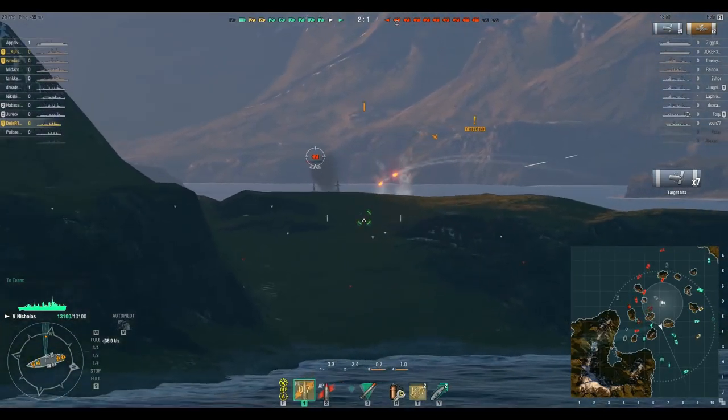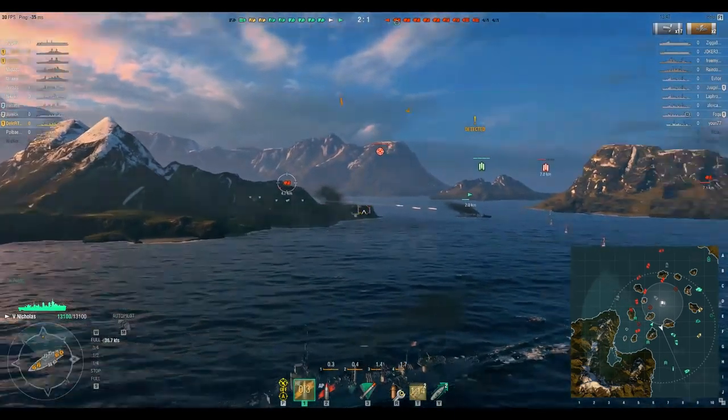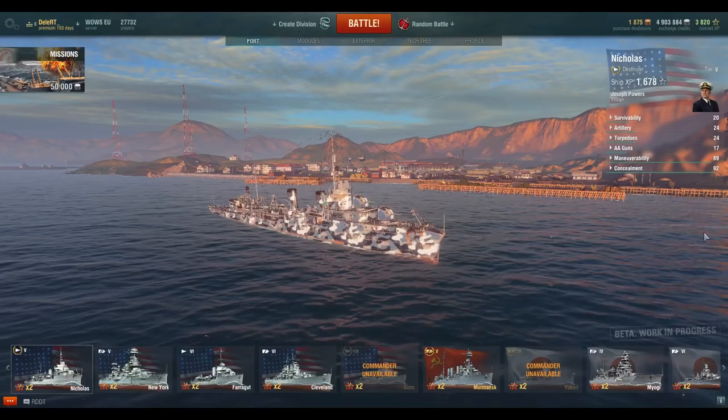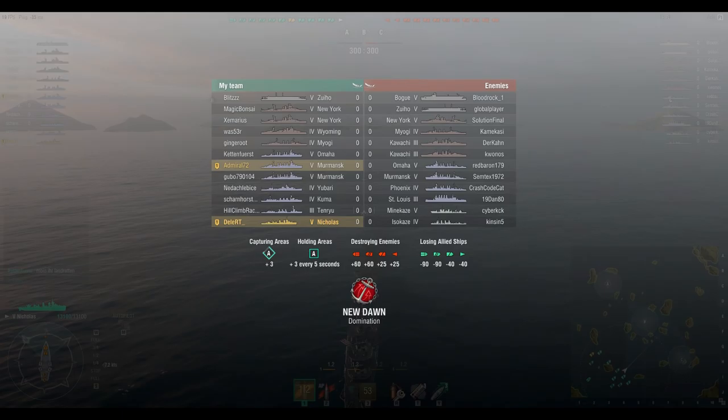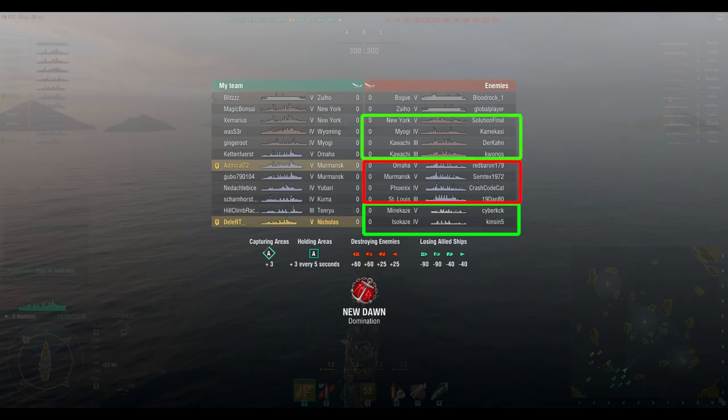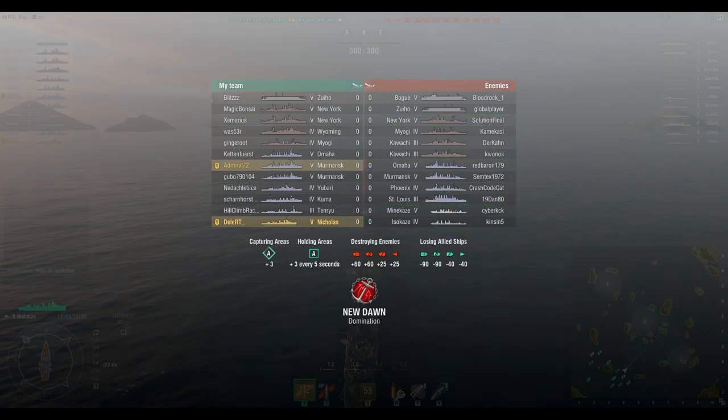If you are unlucky enough to be playing on the ocean map, this will definitely be a challenge. To give you some examples, here is a selection of lineups. In this first example, you can see that the enemy has two Japanese destroyers — if we can spot them, they should be our priority target. We can also see that the enemy has four cruisers; all of these are our biggest counter, so we should avoid them. The battleships we can spam with HE and maybe surprise them with a lot of torpedoes. We also need to be aware of our minimap, as the enemy has two carriers.